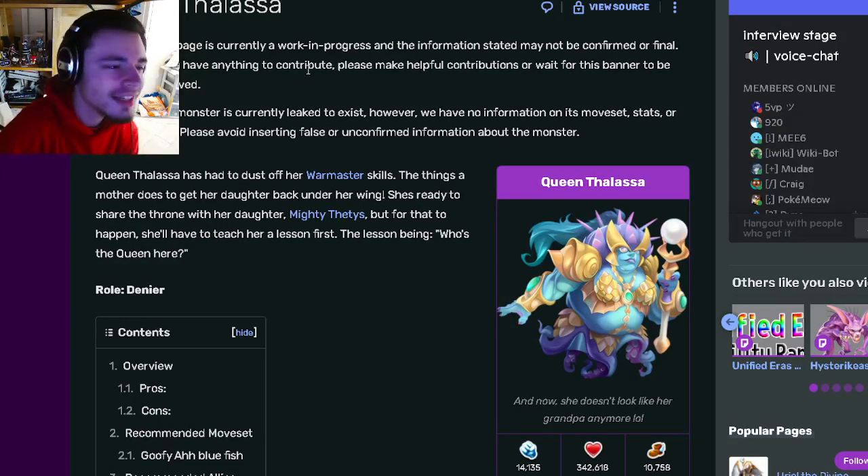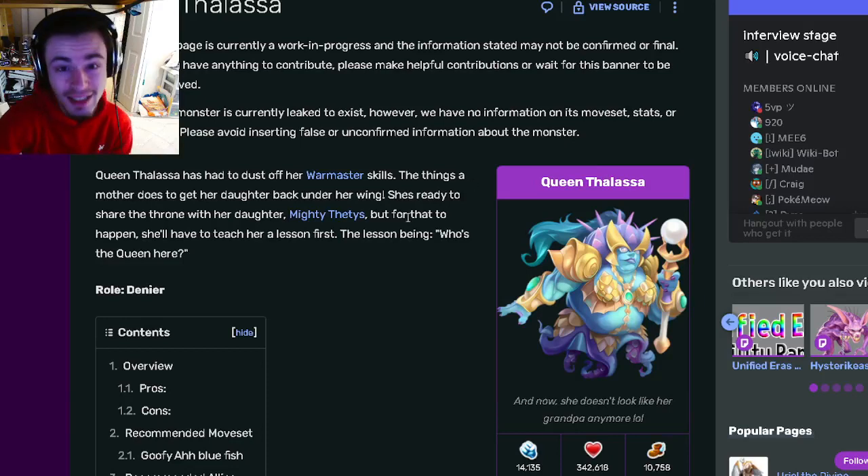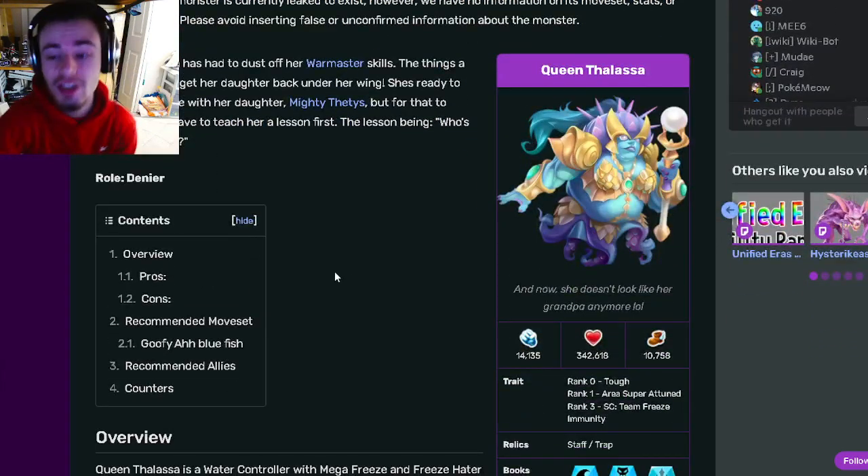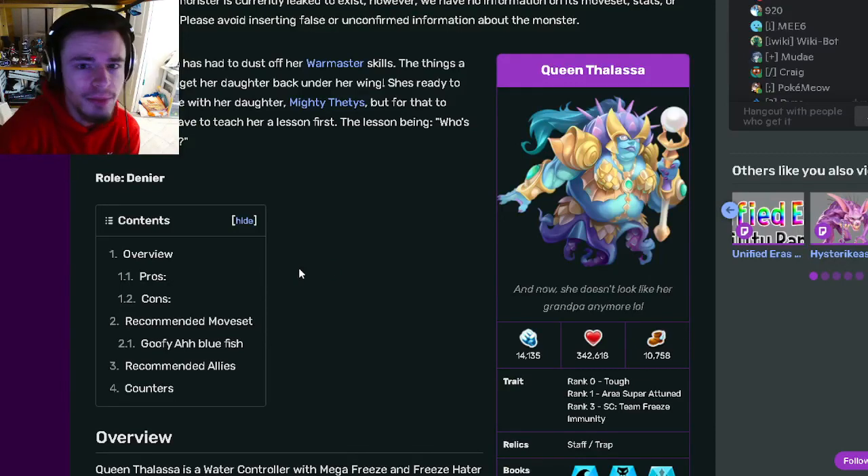Hey guys, it's the Solo Clothian. Today in this Monster Legends analysis video, we are going to be going over Queen Thalassa. I'm going to be telling you guys why you should get her out of her current faction coliseum. Queen Thalassa is going to be a denier, so she will be able to stop the enemies from attacking and from doing basically anything.